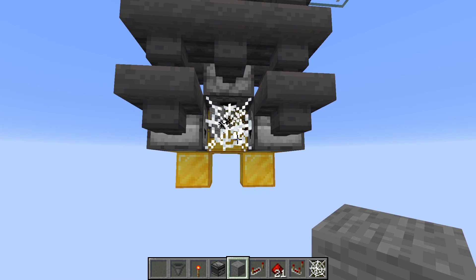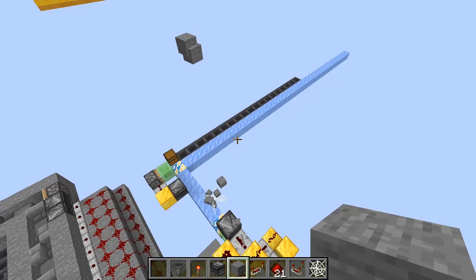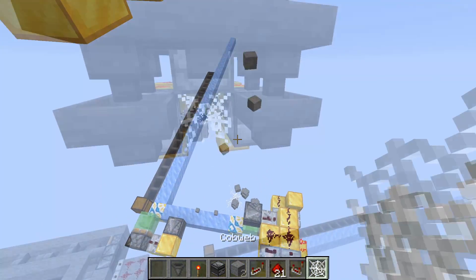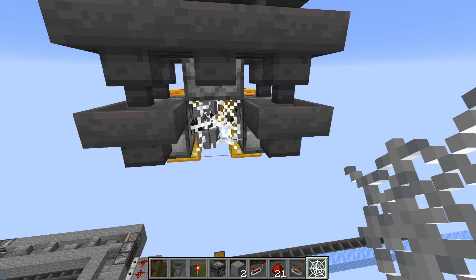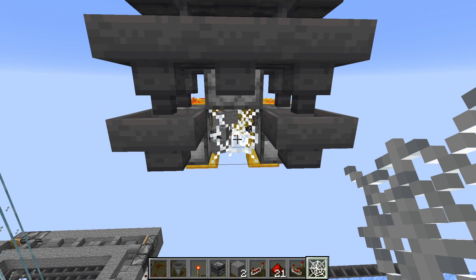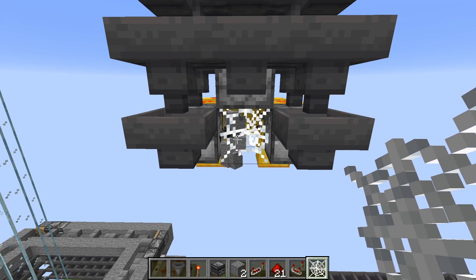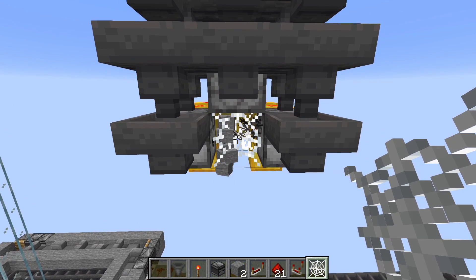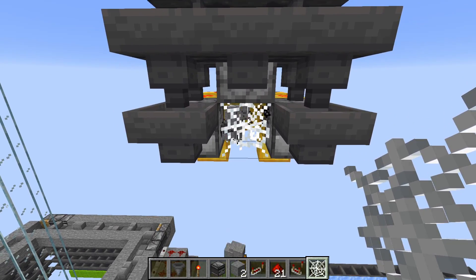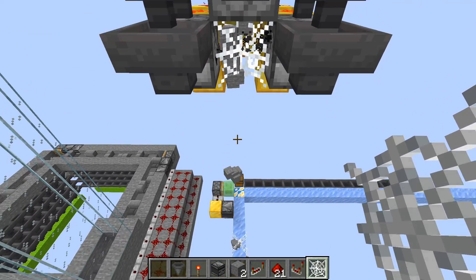The magic happens in the cobweb here. If I remove the cobweb, you can see that the items are flying all over the place below there. With the cobweb back, the items are being shot out of the droppers, and the cobweb entirely stops their sideways motion. This is important, because that means that once the items slowly go down through the cobweb and fall out, they move absolutely straight down.